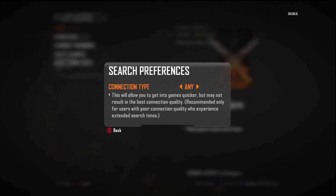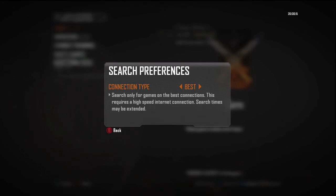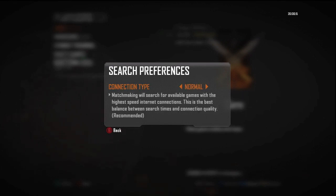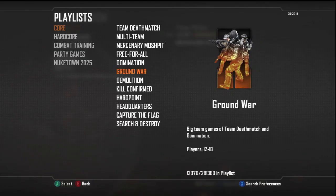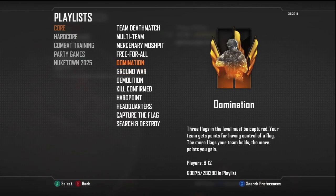Normal is selected by default, and the search times are pretty fast, but the connection might not always be the best. If you choose any, it's going to find games really quickly, however you might be on a 2 bar or even a 1 bar. And if you choose best, the search times might be pretty slow, however you have a really good chance of getting 4 bar.